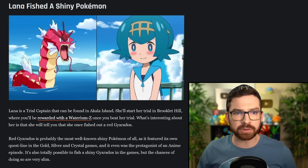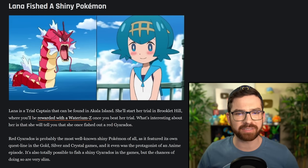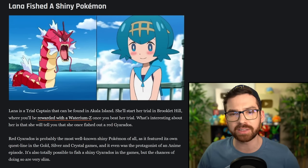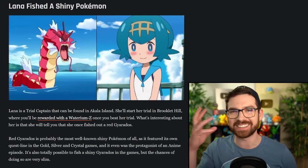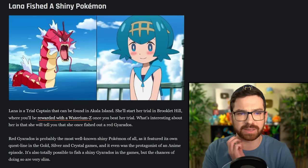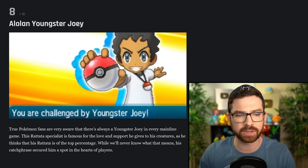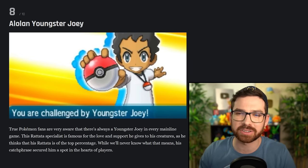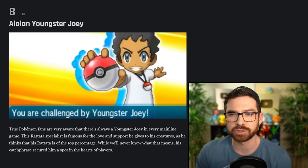Lana fished a shiny Pokemon — doesn't Lana make stuff up? She'll tell you that she once fished out a red Gyarados. Doesn't she say 'I once fished out a red Gyarados,' and you're like 'really?' and then she goes 'you would believe that, wouldn't you?' — this is not real, she's lying. There's another version where she makes something up about Kyogre. Alolan Youngster Joey — there's a Youngster Joey in like most games. You can find this Gen's Youngster Joey at the trainer school. I guess Youngster Joey's kind of an Easter egg — there's just always a Youngster Joey.